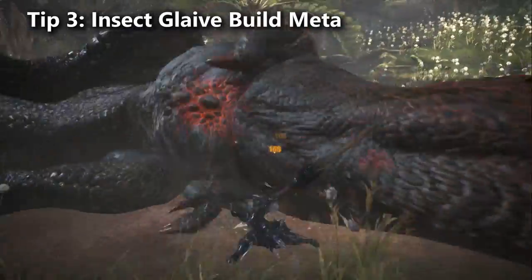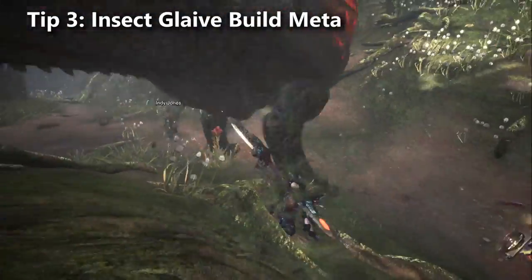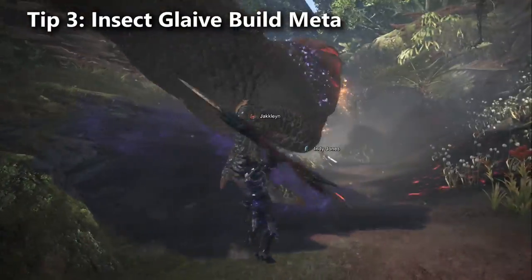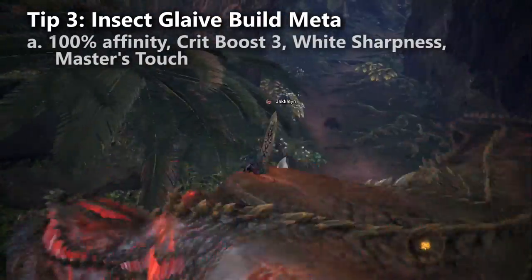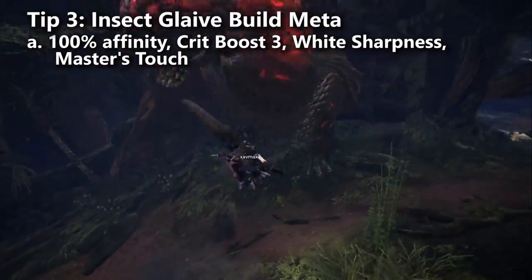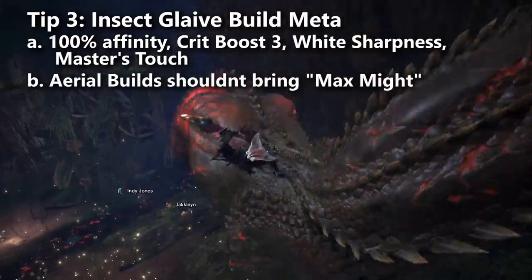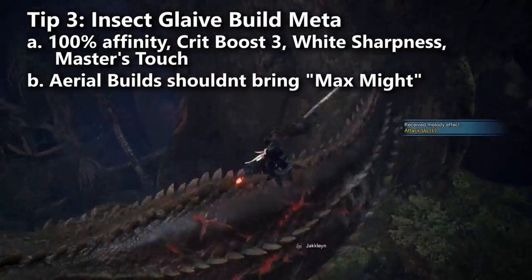So the build meta is: 100% affinity, Crit Boost 3, white sharpness, and Master's Touch. One thing to note for aerial damage builds: don't bring Maximum Might. It works from the ground but not from the air because aerial attacks cost stamina. I've also watched many speedrunners and they never max out Power Prolonger skill.